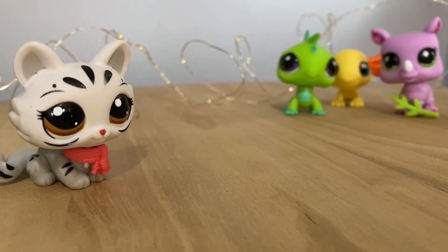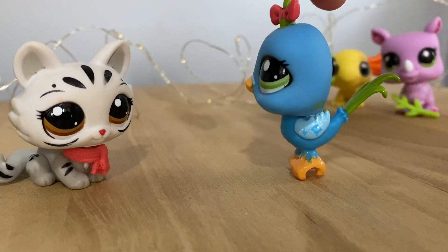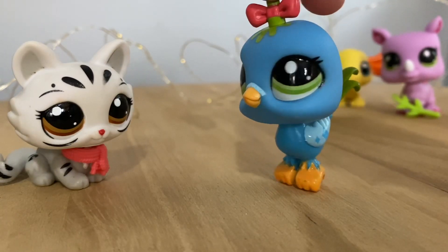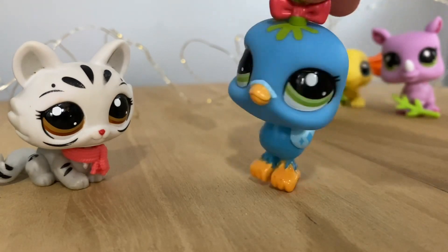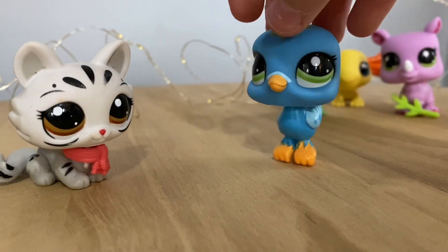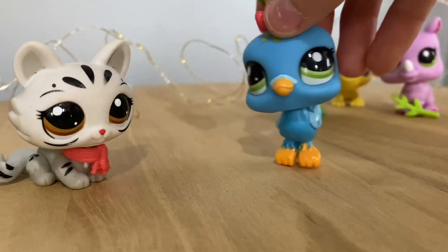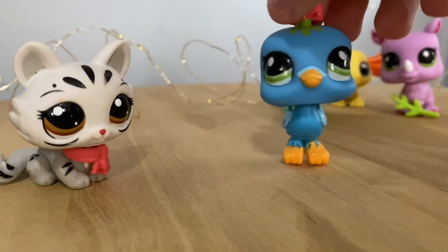So the first pet that came in this set was the quail. I love her colors — she reminds me a lot of the mommy's and baby's peacock. And she's got really cute little stars on her wings, or diamonds. I will say with this specific pet, it doesn't seem like she likes to stand very well, but if you get her just right she'll stand for you.